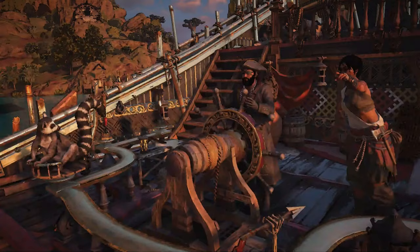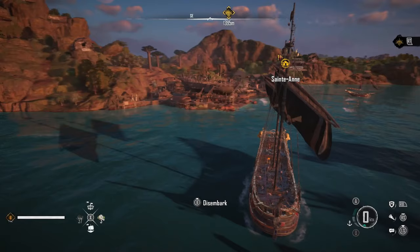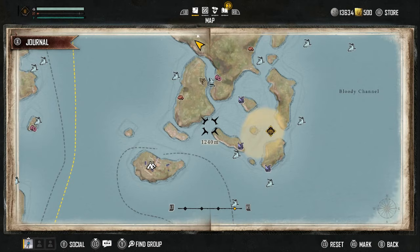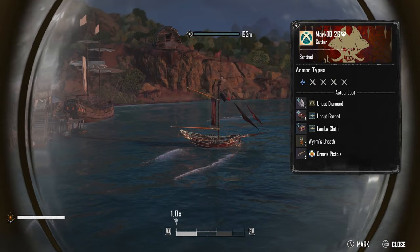In Skull and Bones, when you get your hands on the Padua Kang, there is one way to set this beast up. You can put anything on it — standard cannons like Colvrin, fire, long guns, literally anything you want. But there is a much better way to set this up. You're going to have to keep a little bit of range between you and your enemies to have the greatest effect, because this ship can handle multiple enemies at the same time.